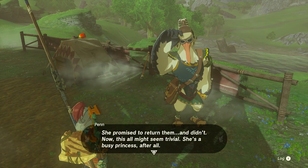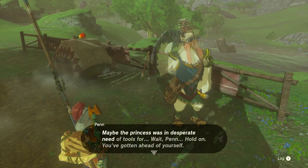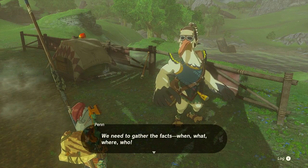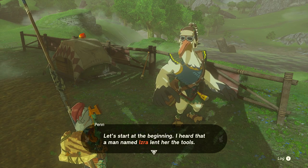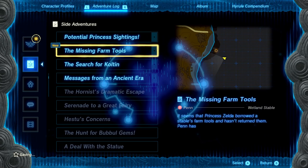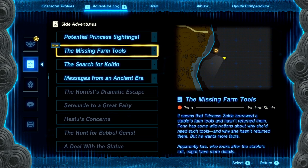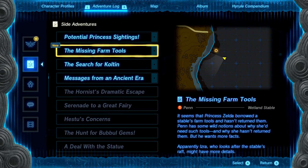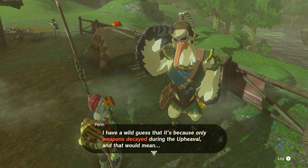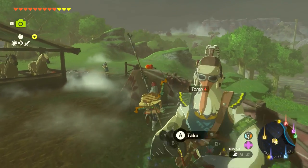Pen says: 'One night a while back, Princess Zelda borrowed this stable's farm tools — that's unusual. She promised to return them and didn't. In these strange times, maybe only weapons decay during the upheaval, and the princess was in desperate need — but wait, we need facts, not theories. I heard a man named Izra lent her the tools; he watches over the stable's raft.' Quest begins: 'The Missing Farm Tools — Princess Zelda borrowed a stable's farm tools and hasn't returned them.'